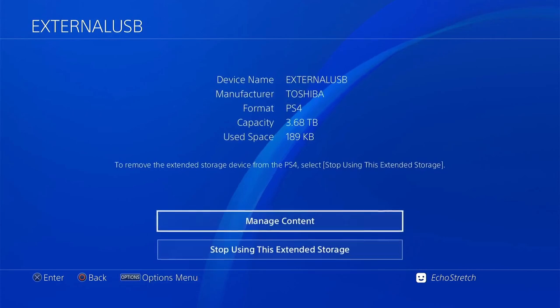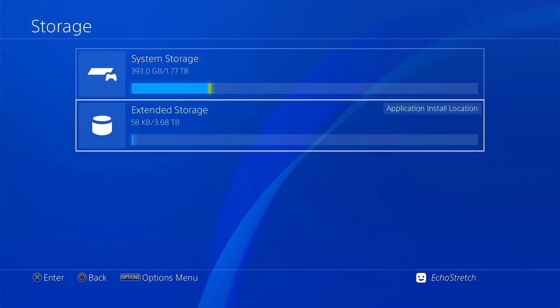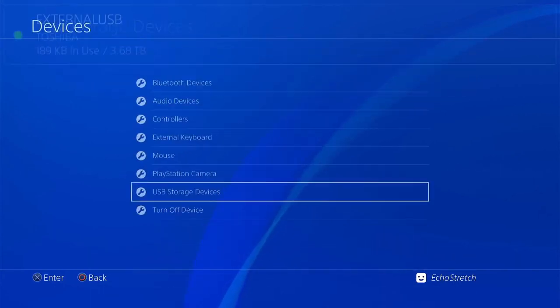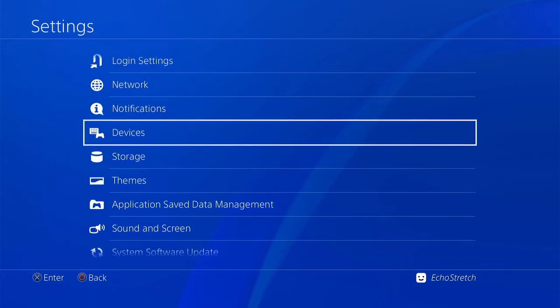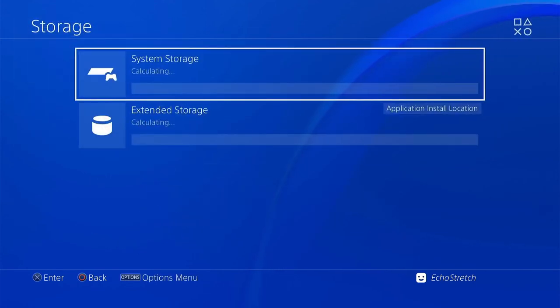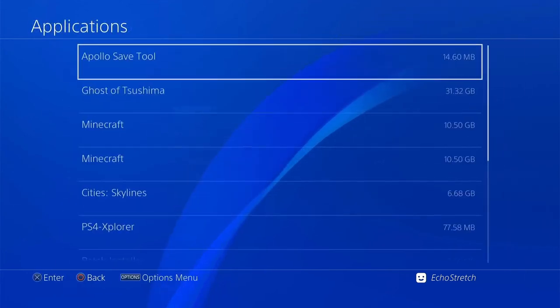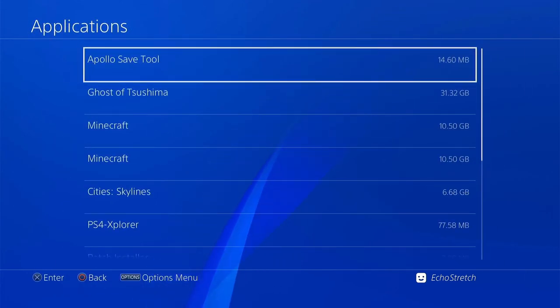We can just jump right into the drive. If we go to manage content, it does bring us up to our storage section. You can also just go ahead and back out to your main menu, go down one more to storage — it does bring you into this same spot. So from here, we'll go ahead and select our internal storage, go into our applications, and we can go ahead and move over a game.